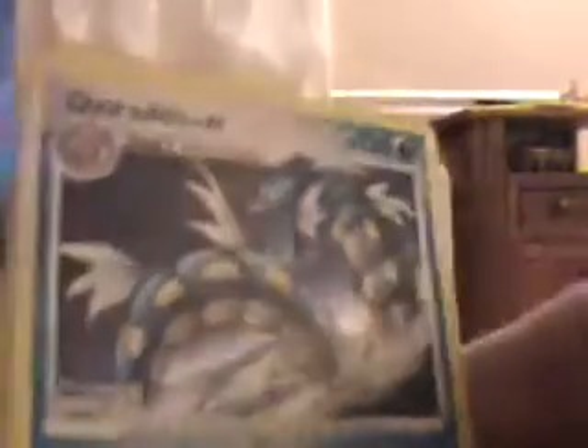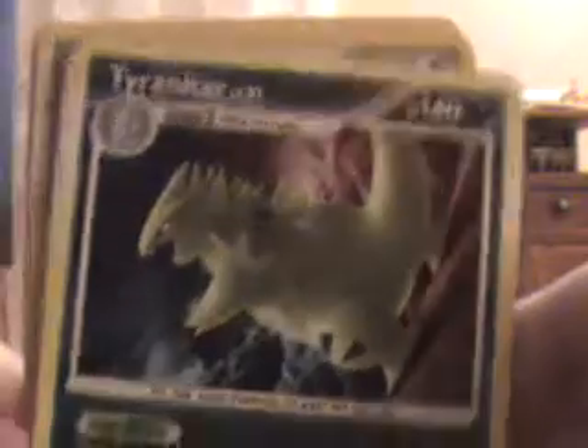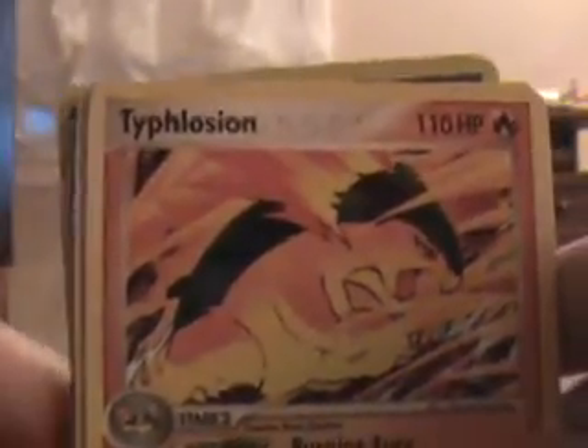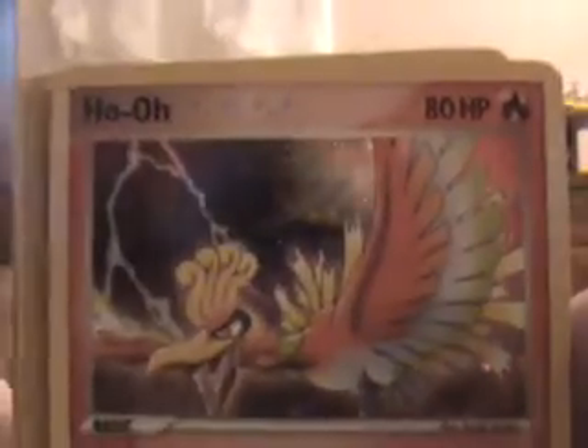And then just some of my more favorite cards that I pulled out. We have Gyarados — it's a holo, very nice. A lot of these are holos. Tyranitar, this one's a holo too. These are both from Diamond and Pearl Stormfront, I believe. Salamence — Salamence is my favorite Pokémon. Typhlosion. Arcanine is actually a reverse, I believe — it's still a really nice card, I love it. Milotic, holo. Rayquaza, holo. And Ho-Oh, holo.